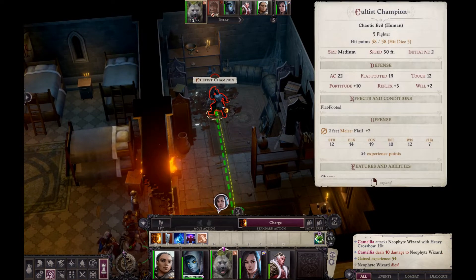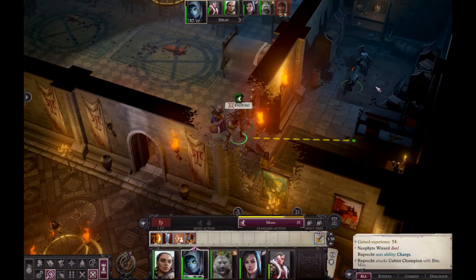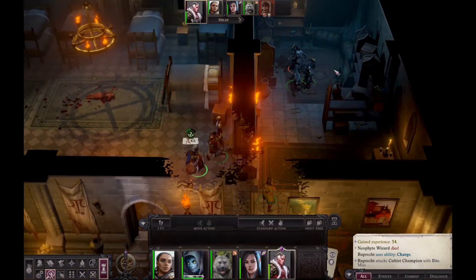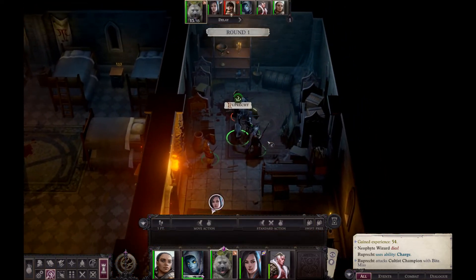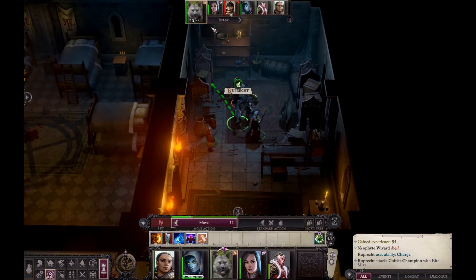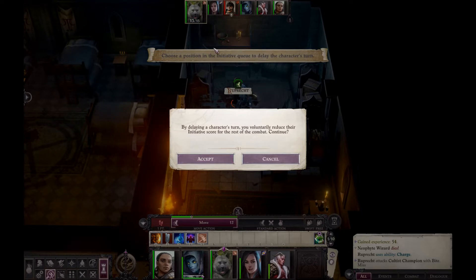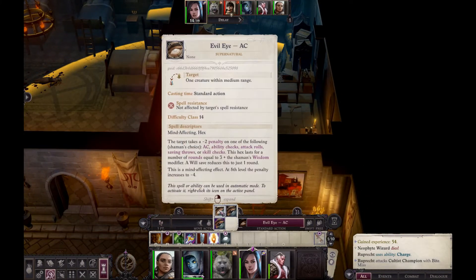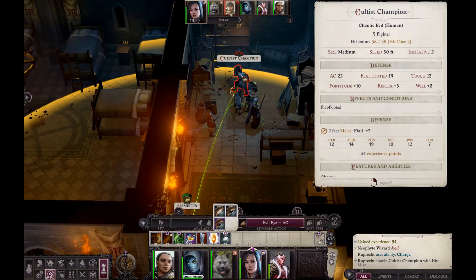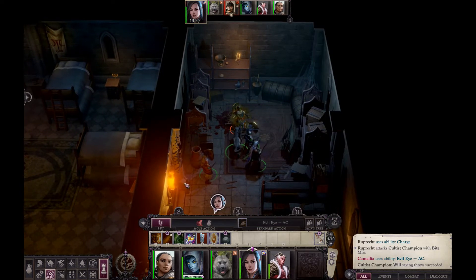Dog is going to charge the champion — flat-footed AC of 19, not likely to hit but worth a go. Aca moves in; he's got a glaive so he can attack from a rank back. Sealer moves forward. I'm going to voluntarily delay dog until after Camellia's turn — she's got the evil eye ability which I can use to reduce the champion's AC for one round, bringing his flat-footed AC down to 17.